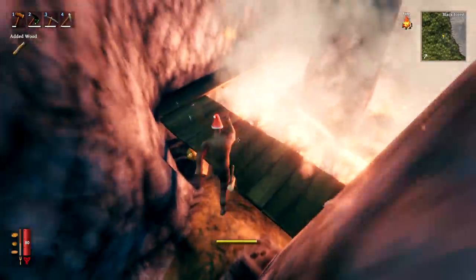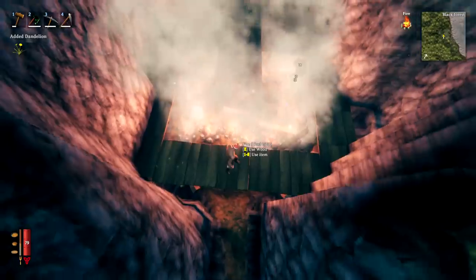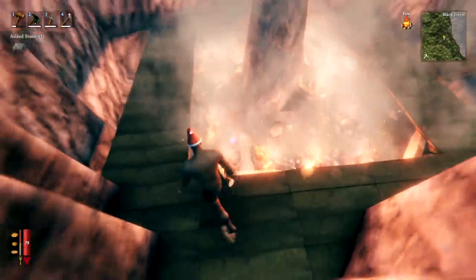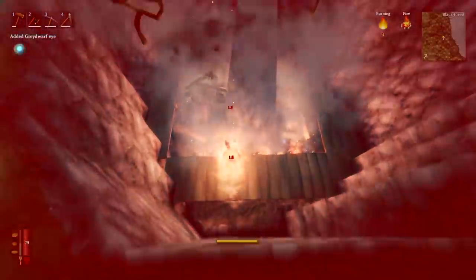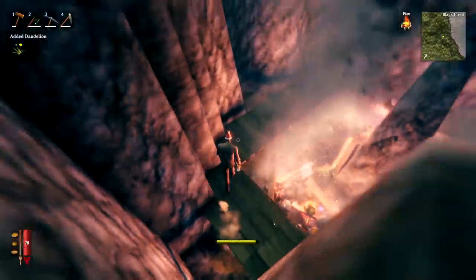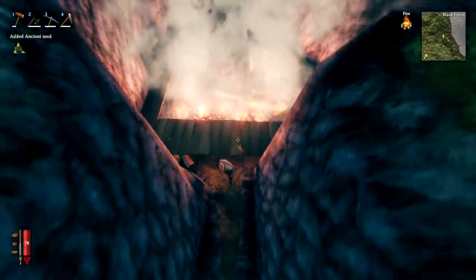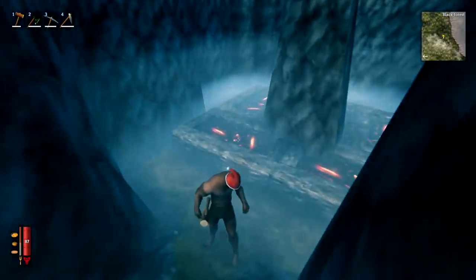To preempt the obvious question: can you use campfires or bonfires instead of hearths? Yes, you can. This means the farm could be accessible at an earlier stage of the game. However, hearths are more durable, burn longer, and you need fewer of them, so it's more efficient if you're at that stage. But campfires and bonfires are a valid option — make the farm work for your needs.